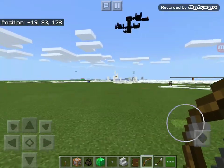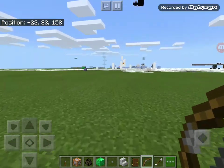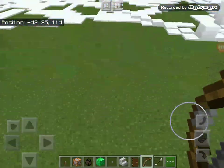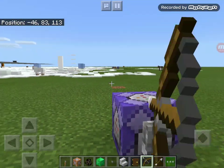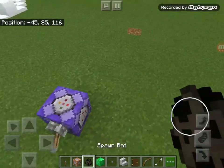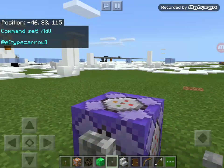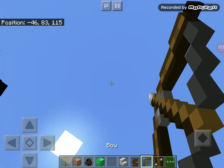These command blocks do have a limited range of action, so it's a very short one. Some arrows are still alive, so I need to kill them with this very useful command. And I can soar again — whee!